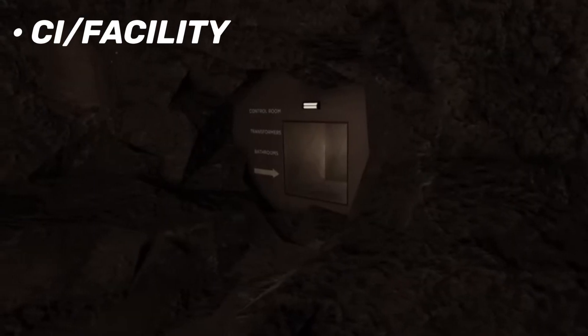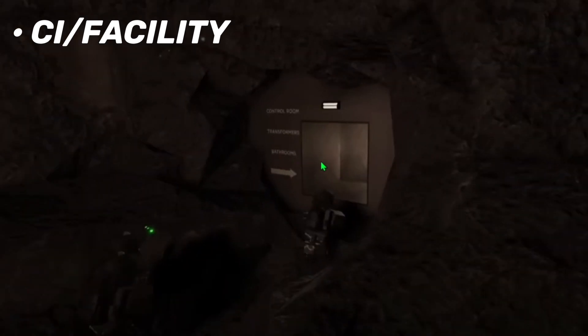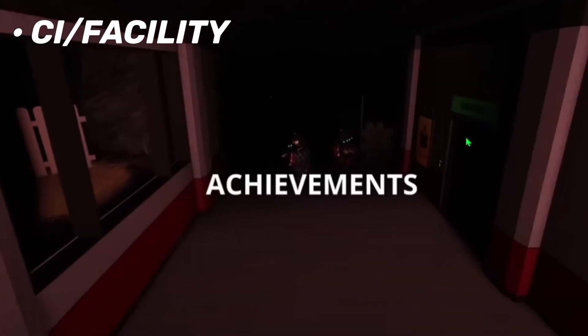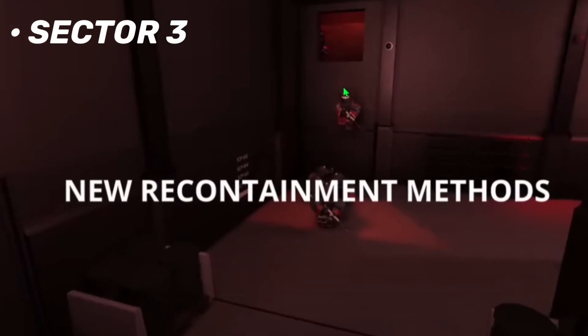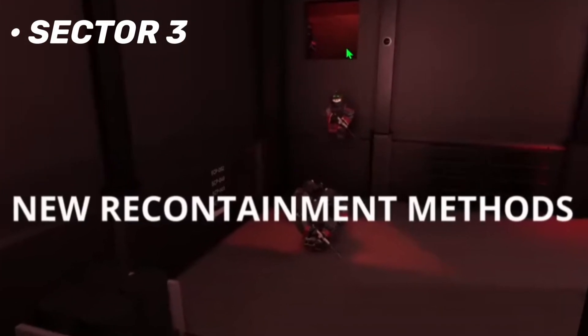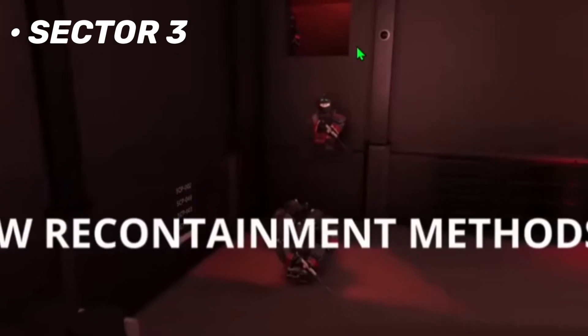We can see a new part of CDC there, and then we have 079. We also have a bathroom sign right there — we obviously know there are new bathrooms and other new parts of the map. Judging from this angle, there's going to be large cave systems for CI. I'd also like to mention this part right here: there is a new glass window, a bookshelf, multiple SCPs have been moved to different areas, and there's also a contained sign above every containment door. It looks like the Chaos Insurgency is leaving what looks like maybe the Sector 3 vent, and there are some SCP signs right there.